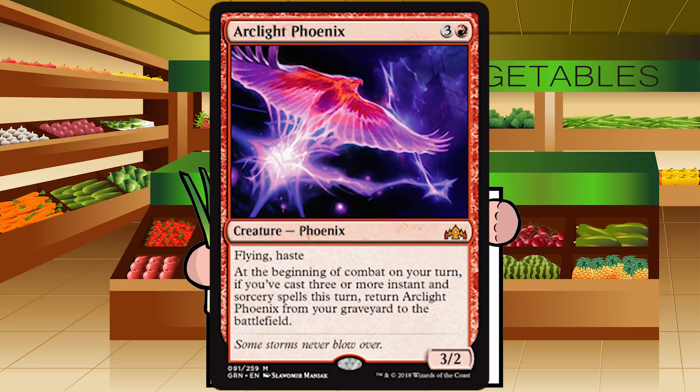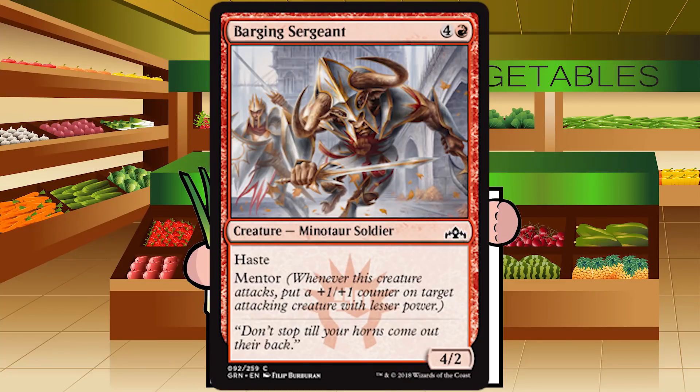Up next is Barging Sergeant — four and a red for a creature Minotaur Soldier at common. It's a 4/2 haste with mentor. I super don't care for this. It's five mana for a two-toughness creature that dies to everything and trades down ludicrously. Like all the other common mentors, it likely only gets a single counter off before dying. This is basically a really expensive Spinal Centipede — too costly, not what a Boros aggro deck wants. I'm going to pass on this. D+.